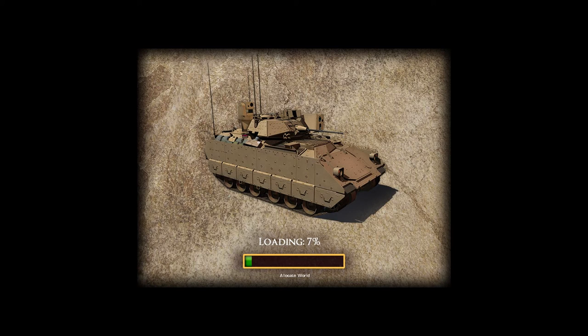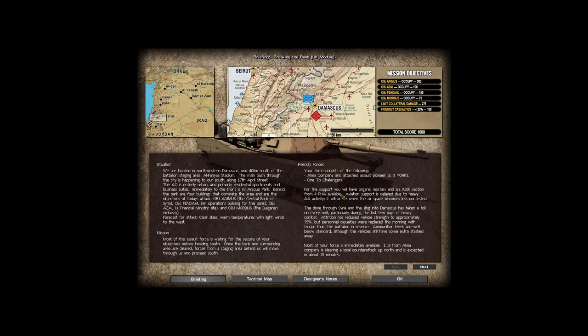To get into the mood, the game plays some hard-driving metal music. I think that's a British infantry fighting vehicle loading up, since we're playing as the British side. I guess they want to show me what I'm going to be dealing with. We appear to be at Damascus now, basically fighting for control of a section of the capital.